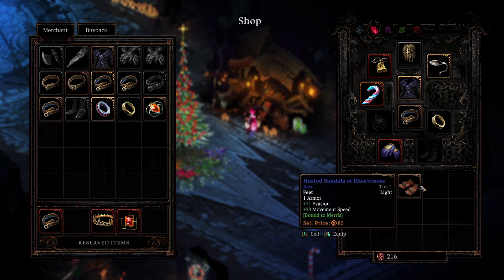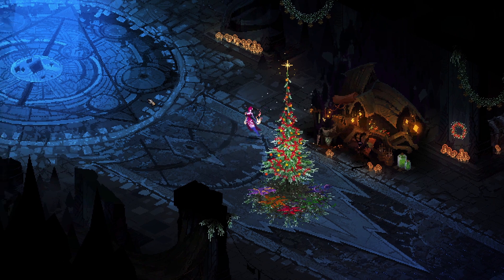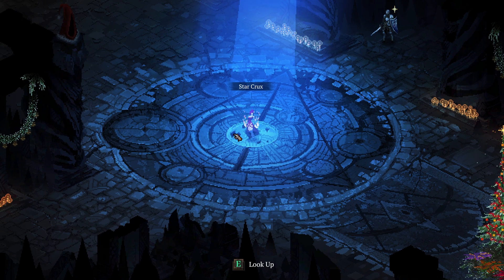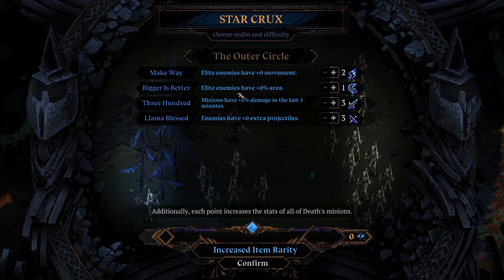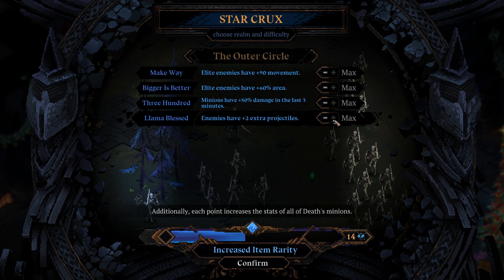It tells you at the bottom there, but I didn't read it for the longest time. But eventually in the game you'll unlock the Star Crux. Go there, press E, and this is how you can change the map. Right now there's just one, but it also increases the item rarity of the drops. I just maxed it out — it's going to make everything a lot more difficult, but I noticed right away I was finding much better gear just by maxing the difficulty out.